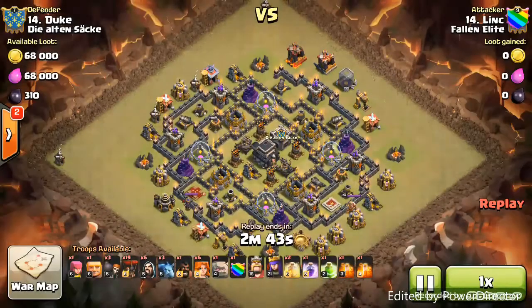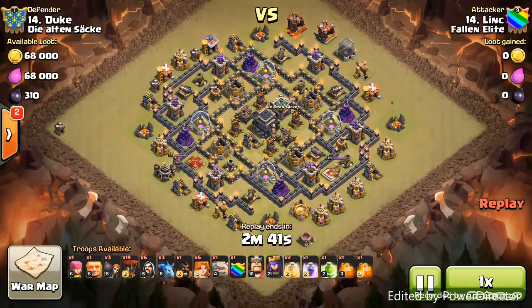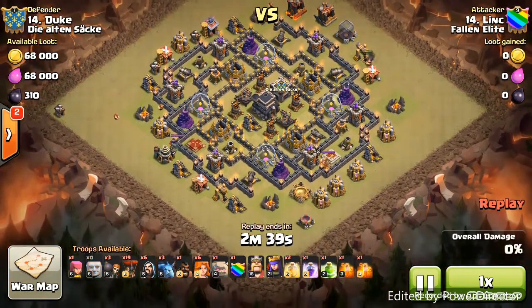Link is going to start with his golem-balloon attack by luring the clan castle, which is going to be a dragon. He's going to double poison the dragon, take care of it, and then start creating a funnel.